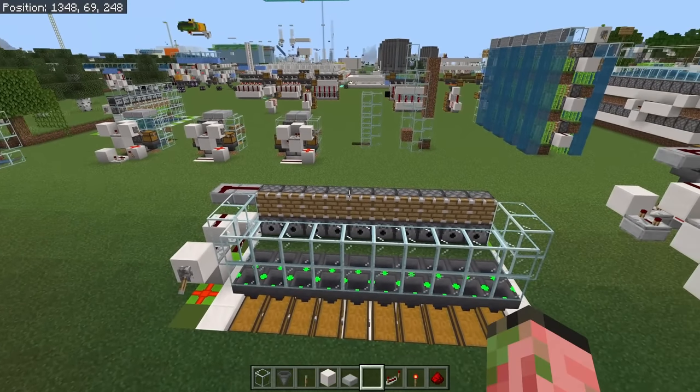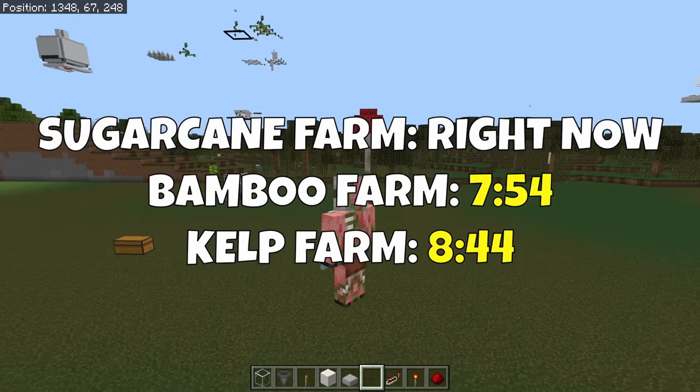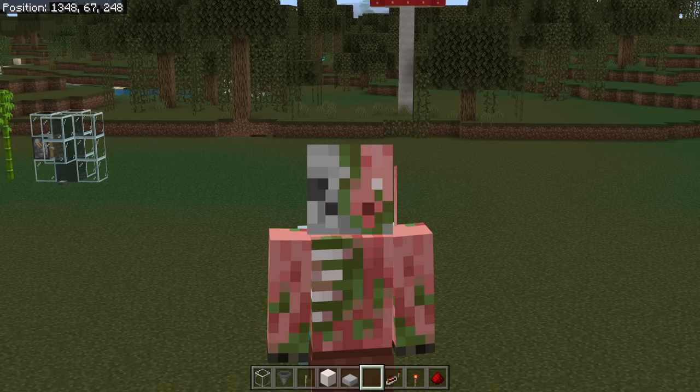From here, we need to do a couple of things to customize the farm depending on what exactly you are farming. Timestamps for all the different customizations are on screen, or there are chapters down below the video.